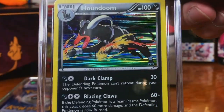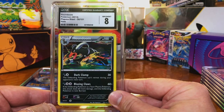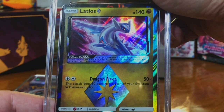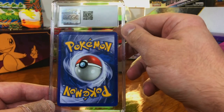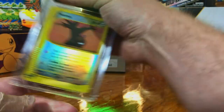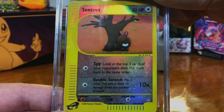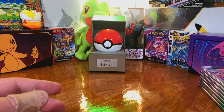The Houndoom holo from Plasma Blast — eight. The Latias Prism holo from Celestial Storm — ended on a high note, looks good to me. Centret — we had two of these — six-five.